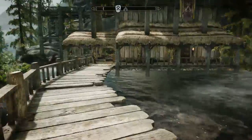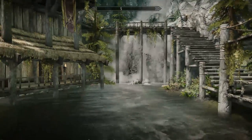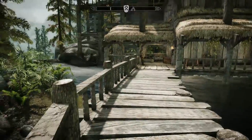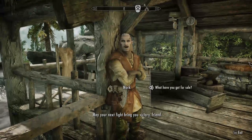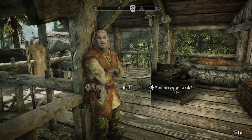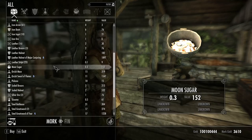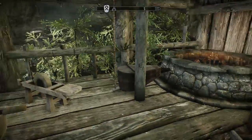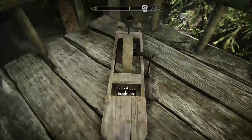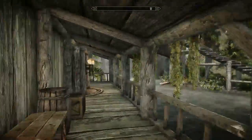Outside again, let's go to the other side of this beautiful waterfall. Here is the merchant with 3500 gold — apparently he has a bit more, 3610. And here's the tanning rack, workbench, and all that stuff you need to make your weapons. There's also an empty chest outside where you can store your stuff directly.